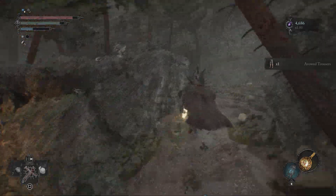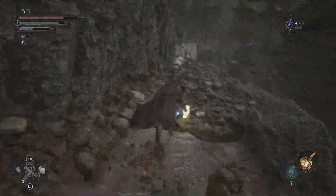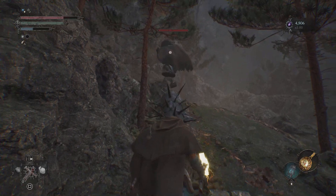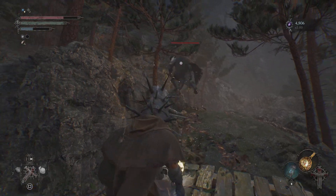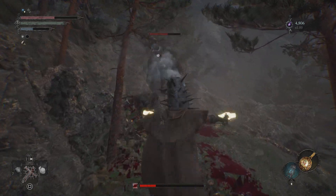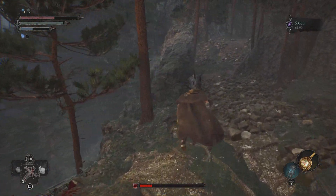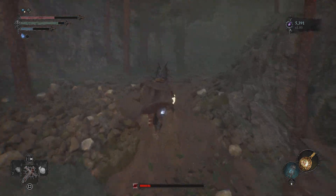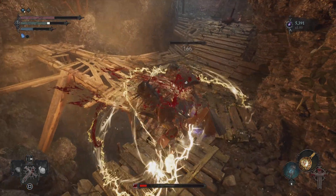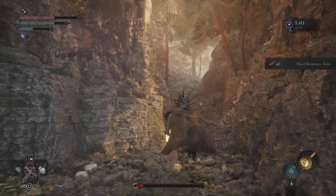We get some armor pieces here too, a lot of consumables. We're gonna continue along this path and we got this guy — this big boy here. For some reason he has less health than that first guy we fought. Go ahead and kill him. As you can see, we already got loot here — a Blast Resistant Bomb. It's quite cool loot that these guys will drop.